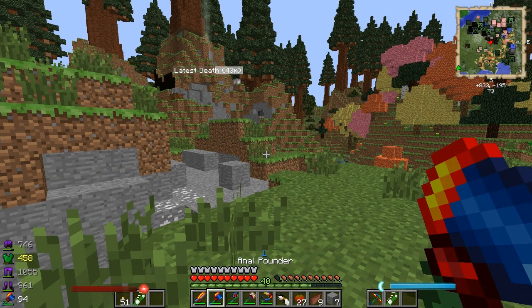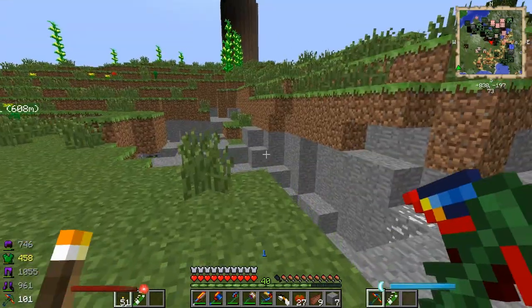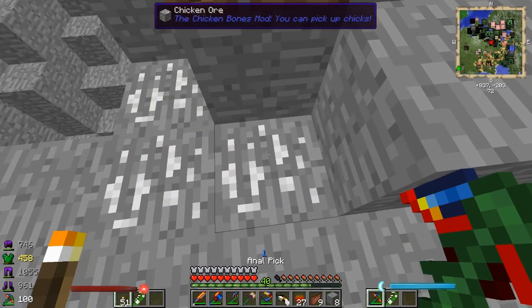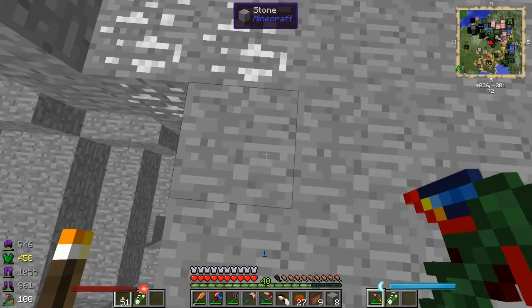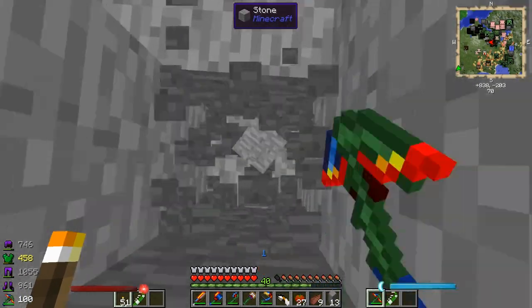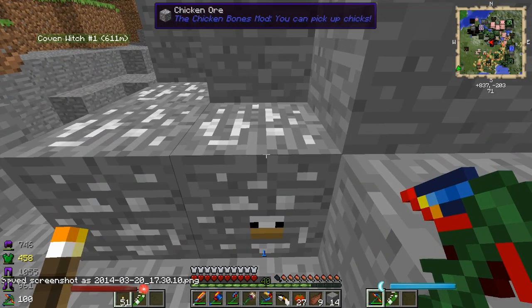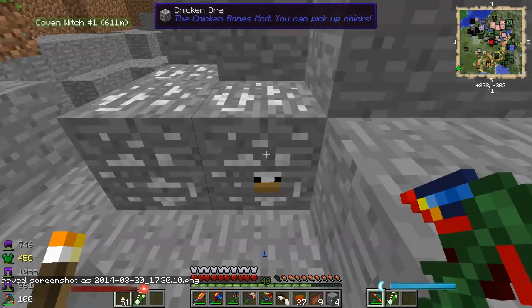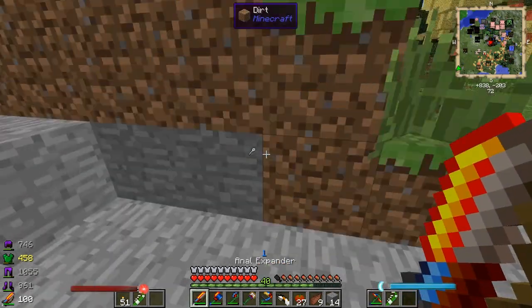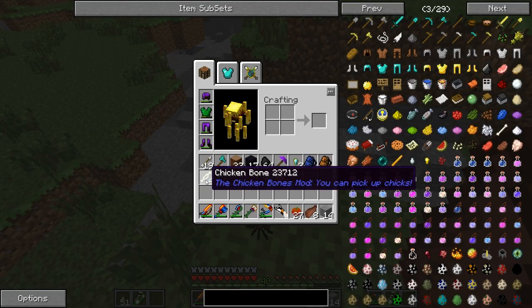In this episode we'll be messing with some chicken-related shit. There's a little ore right here called the Chicken Ore. I believe one of the sides of the chicken ore has a little face on it - there it is, a little face right there. Maybe this can be used for a thumbnail. If it's from the Chicken Bones mod, you can pick up chickens. We mine this here, a little chicken pops out, and then we're murdered. Murdering the chicken will sometimes drop this item - Chicken Bones. We're gonna need the Chicken Bones to make the Eggstaff.